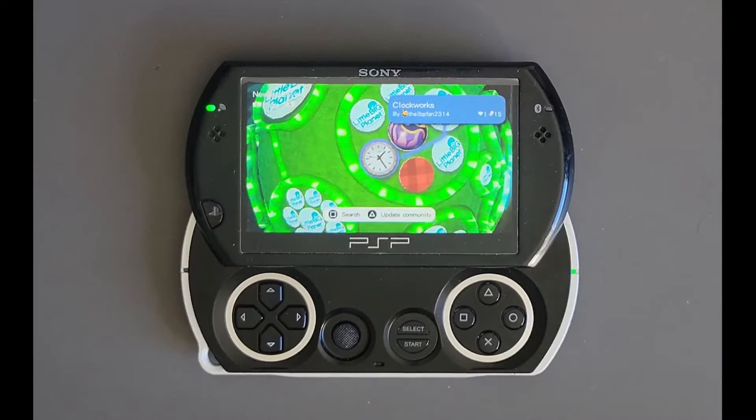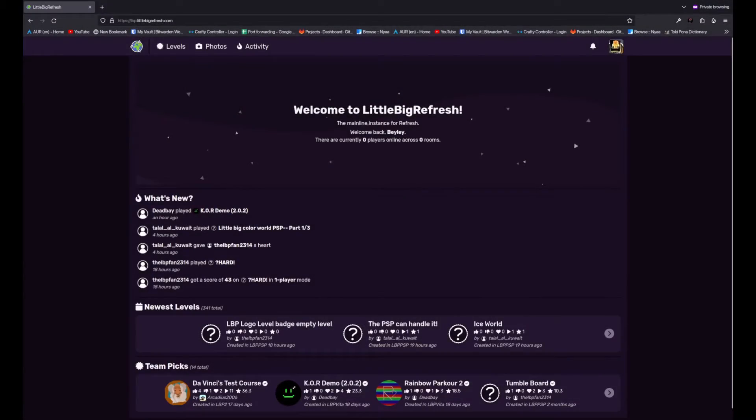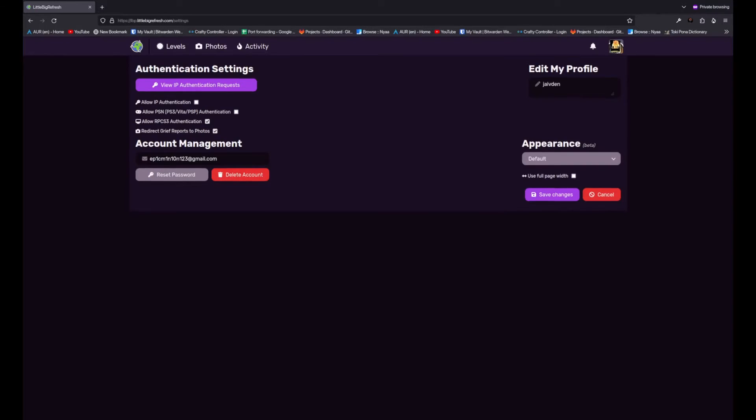If you continue to have issues, then go ahead and hop on our Discord, and we'll do our best to help you out. One last thing I'll recommend doing is going into your user settings on the website, and enabling the option to redirect grief reports to photos. This basically lets you take grief reports in-game, and when you go online, it'll upload them to the server as a photo, which you normally cannot do in LBP PSP.